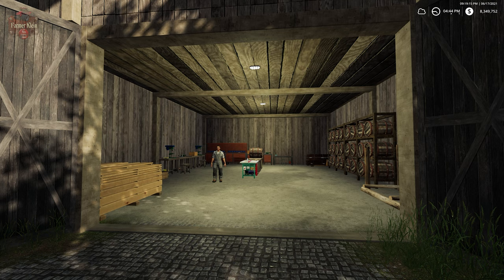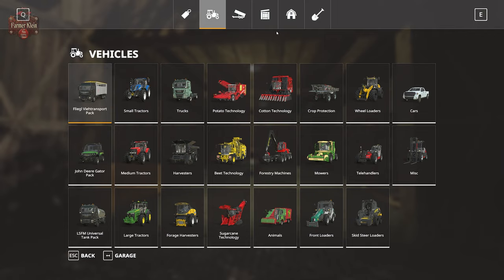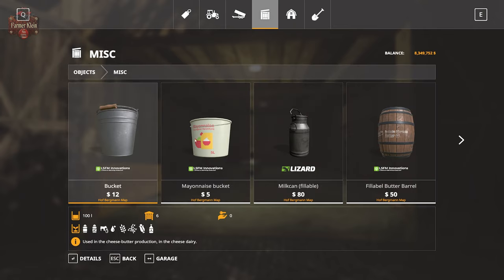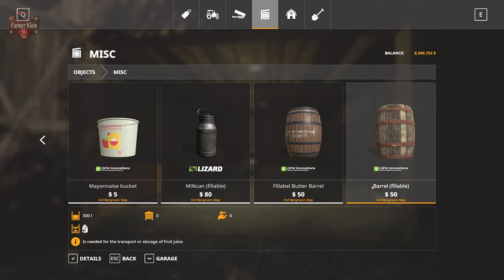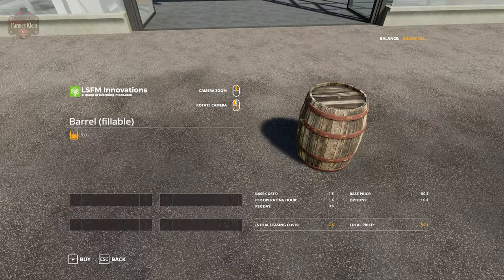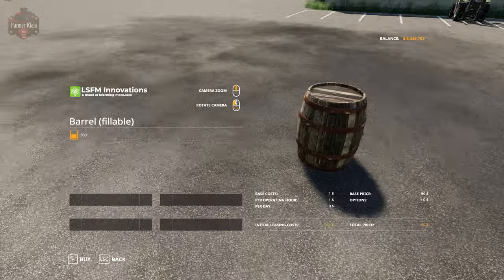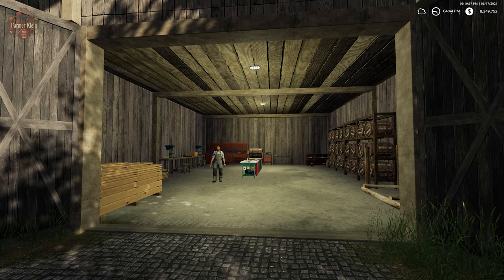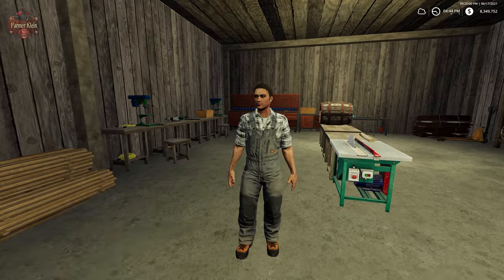We can also buy barrels, but quite frankly it's going to get pretty expensive compared to what we can do here, where we can get barrels just made for us. If we go to Objects and then head over to Miscellaneous, we have a fillable barrel — holds 300 liters of product and stores fruit juice, specifically apple juice. It is $50 a barrel. These are all reusable: we put product in it, we sell or use the product, and we get the barrel back to keep. So we can buy the barrels, or we can bring logs down here and he will make the barrels for us.